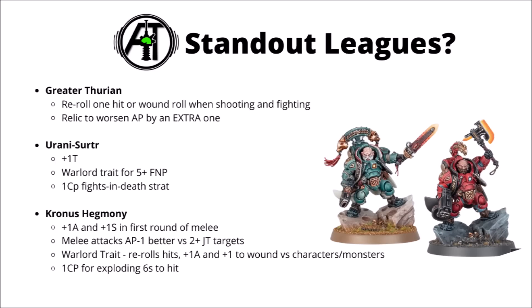For the leagues, a few stand out. The Great Aetherian League's reroll one hit or wound roll is great with that hammer, and they have a good defensive relic worsening incoming AP by an extra minus 1 — meaning even AP minus 3 attacks would still be saved on a 3-plus. The Uranicerta league gives plus-1 toughness, a 5-plus Feel No Pain Warlord trait, and a 1 CP Fights and Death stratagem. But if you want to do melee dwarves well, the Cronus Hegemony seems the way to go: plus-1 attack and plus-1 strength in the first round of melee, melee attacks become AP minus 1 better against units with two or more Judgment Tokens, a Warlord trait to reroll hit rolls, plus-1 attack and plus-1 wound against characters and monsters, and a 1 CP stratagem for exploding sixes to hit.